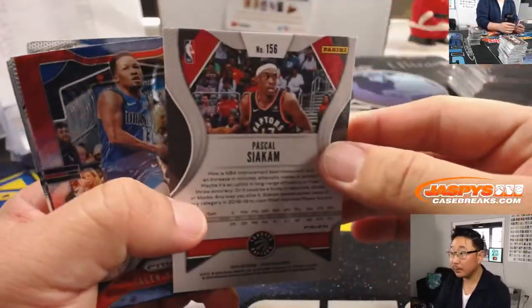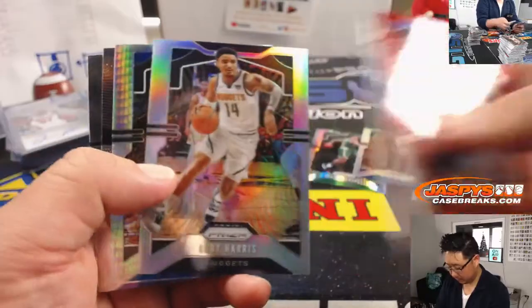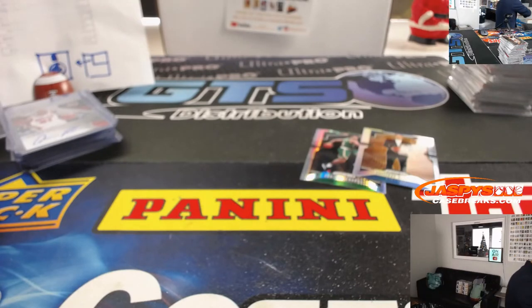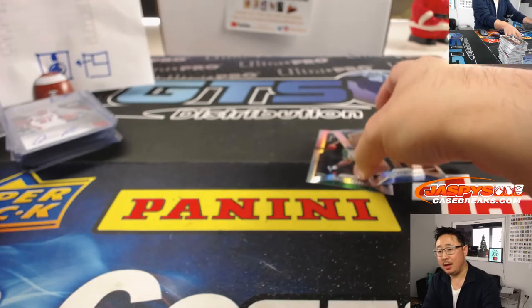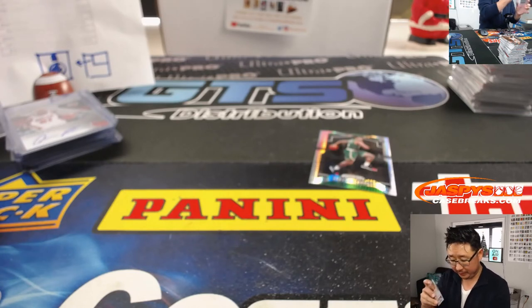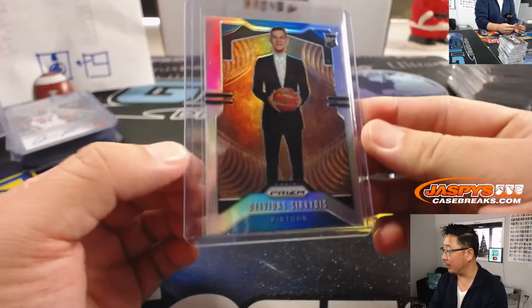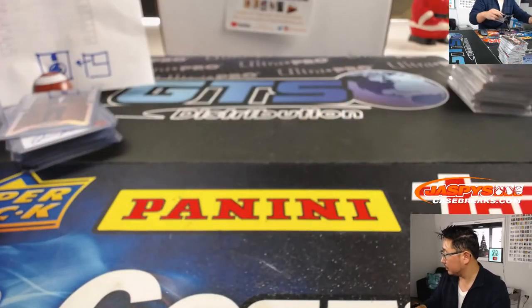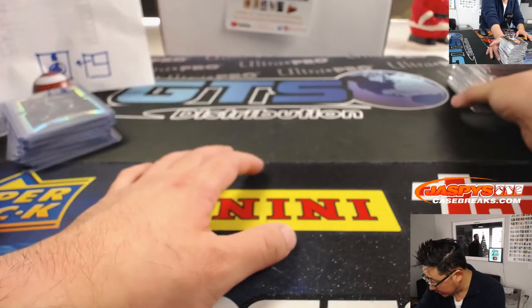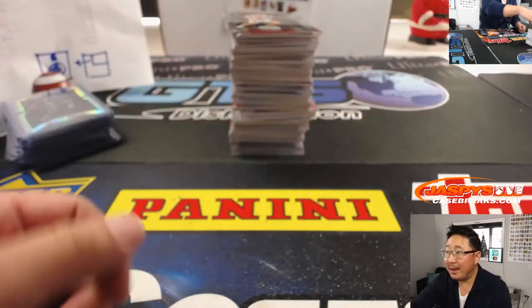We got Pascal Siakam to $149. Gary Harris, Courtney Lee, and Kareem. Jeff Dorlag is wondering if his Badgers have any chance with Ohio State for the Big Ten Championship — I don't know enough about college football, unfortunately. Nice card — it's Carson Edwards for Chris Parent and the C's. And here is the very last box, ladies and gentlemen.